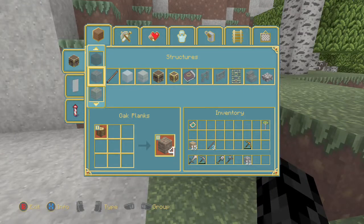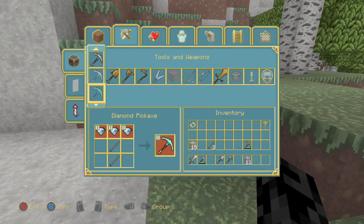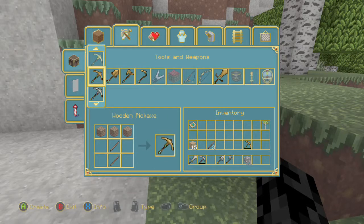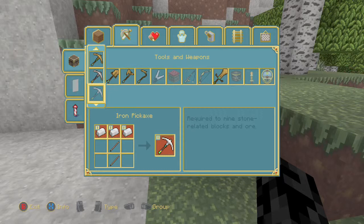In case you're not familiar yet: whenever you craft an item, on the left side just below your cursor it shows the materials and the placement. When you're on an item you'll notice at the bottom of the screen it says 'Press X for more info.' If you press X, the right side shows what is required and the ingredients to make it.